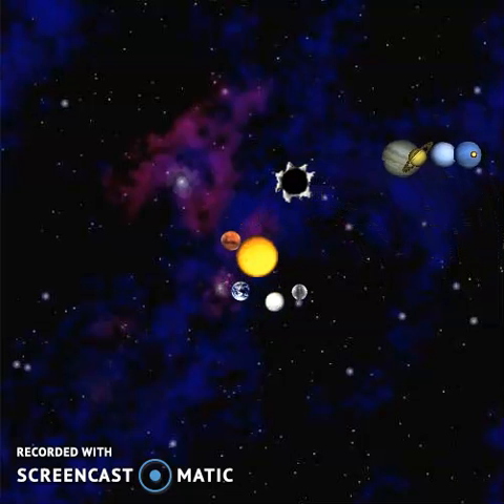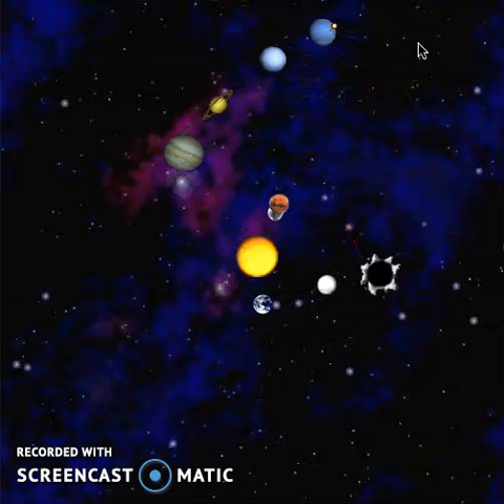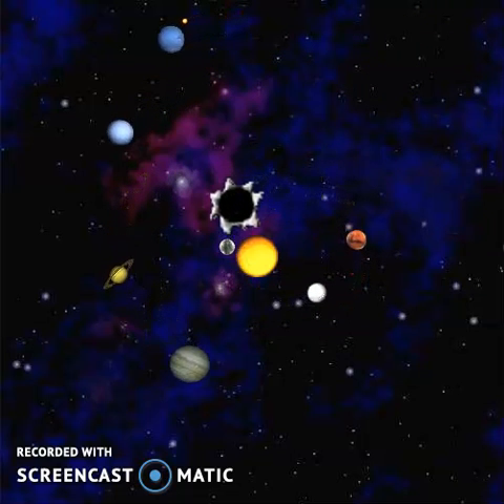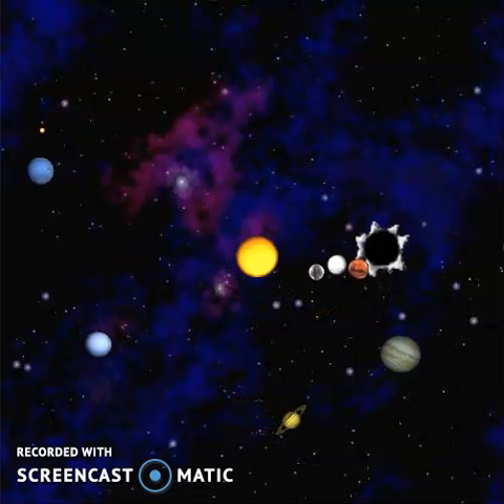So I tried adding the rest of the planets, and of course we can use any celestial bodies in this simulation. I had to play around with the data to make sure that the bodies don't fly off and disappear. It's hard not to make the planets overlap, but that's not really the whole point here.